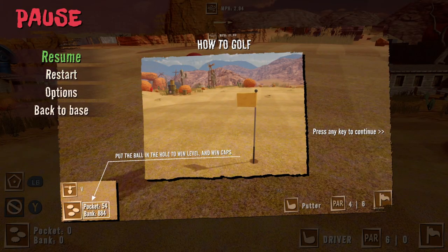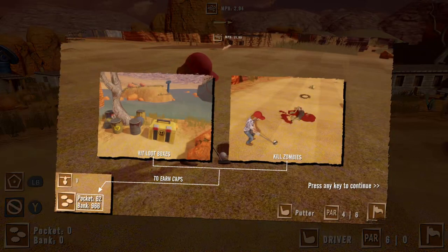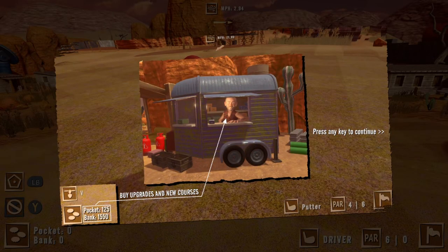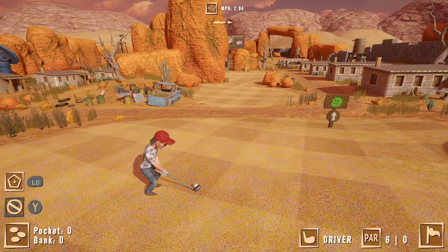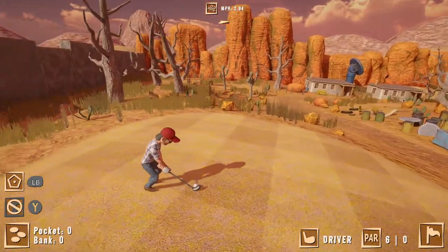The first course is free and where the game officially starts. There are small pop-ups that let you know how the game plays. Your goal is to beat the course par score, but along the way you need to collect money in the form of bottle caps hidden in chests in every course. These caps allow you to buy new courses, balls, and unique upgrades that will help you overcome the zombie apocalypse. You'll also get some caps for killing zombies and completing the course.